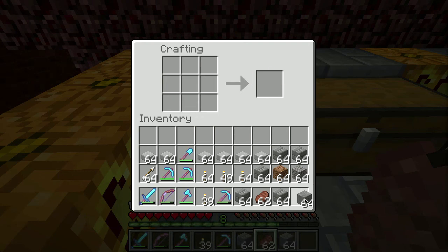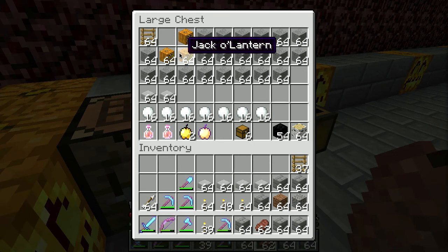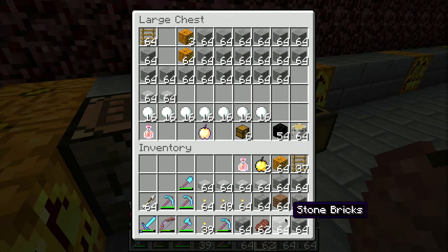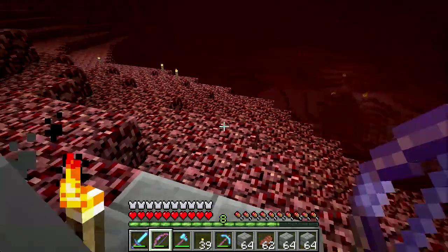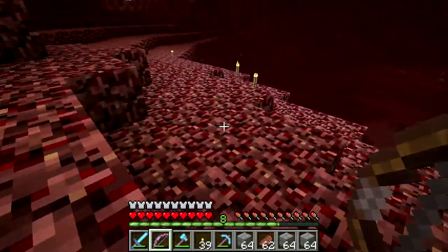I don't know how important jack-o'-lanterns are gonna be, but let me grab a stack of those. Let's stick a couple of these in here — we don't need all of them. Ladders could be helpful. Jack-o'-lanterns could be helpful. And here's what I built: a ladder goes down to the netherrack, and these torches over here kind of mark the near point to the fortress.